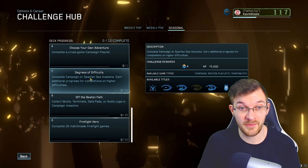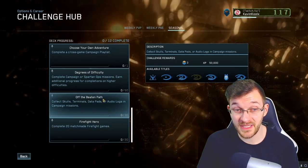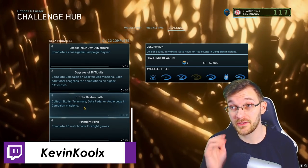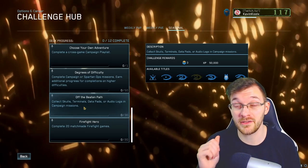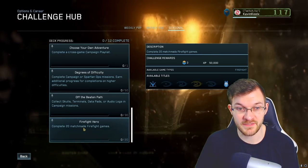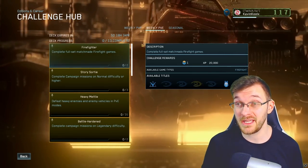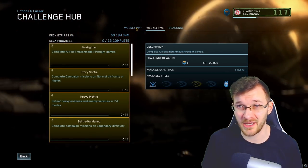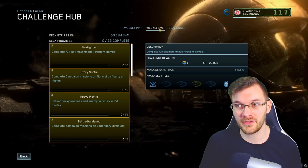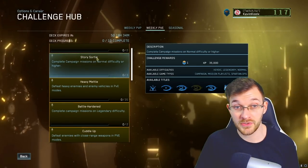Other challenges include 'Degrees of Difficulty' — complete campaign or Spartan Ops missions with additional progress for higher difficulties — and 'Off the Beaten Path' — collect skulls, terminals, data pads, or audio logs in campaign missions. I do have a video on this channel showing how to get all the audio logs in ODST. Then there's completing 20 matchmade firefight games. To optimize your game time we have to look into the weekly PvE challenges — for PvP it's mostly just play competitive. PvE is where you really start optimizing, so for firefight just complete a full set of matchmade firefight games.